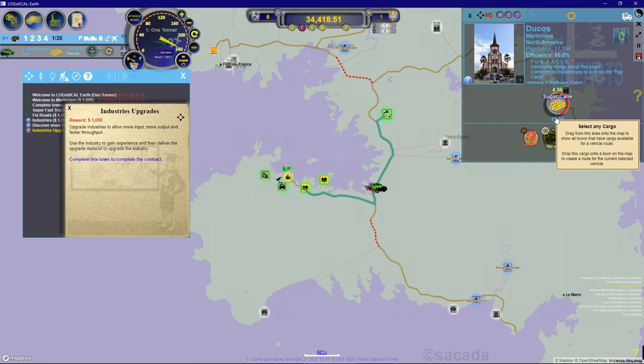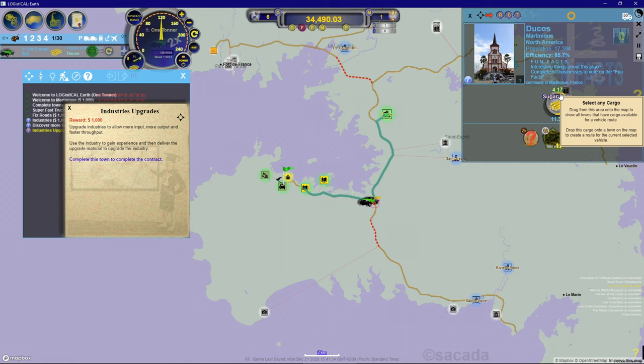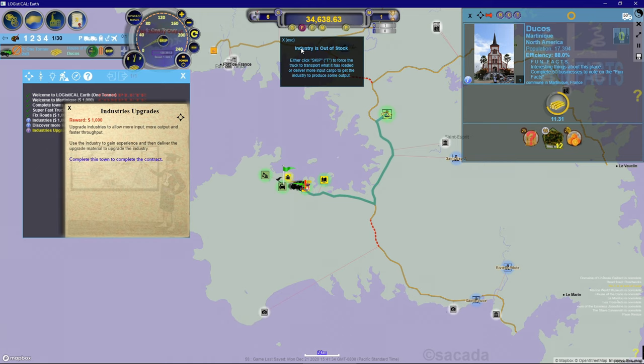We're delivering more and seeing the needed amount go up, around five tons now. With this load we should cross the halfway point. Now it's in green and you can see the consumption rate has slowed down considerably. Once past the halfway point their consumption rate slows. This truck is going to keep bringing sugar cane and eventually we're going to run out. And there it is - industry is out of stock.